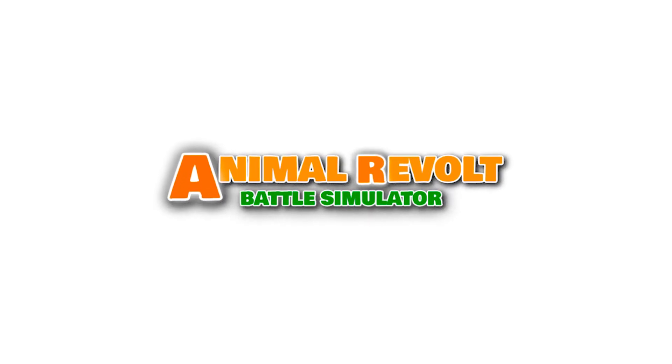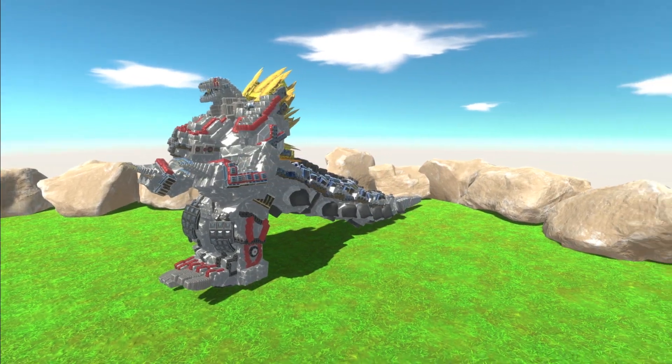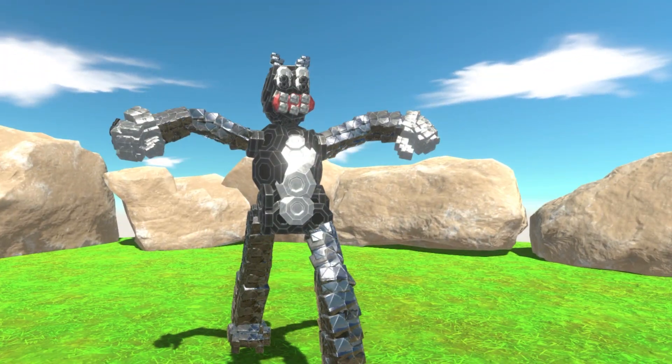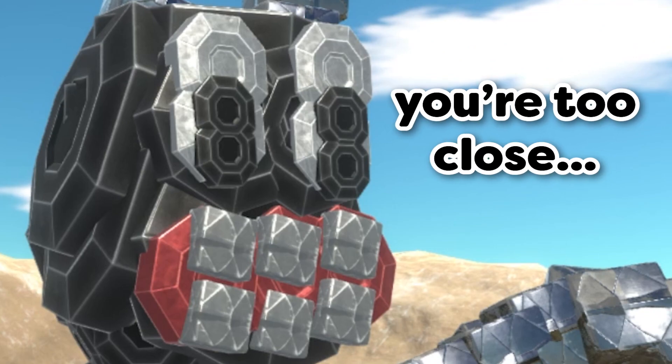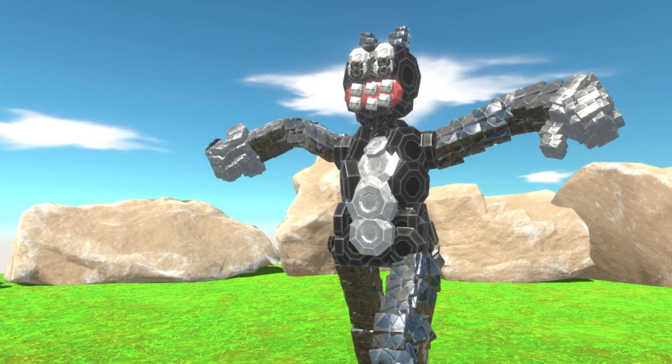Cartoon Cat has come to Animal Evil Battle Simulator, as well as many other units from crazy Mechagodzillas to things I don't even know. Look at Cartoon Cat — he looks fantastic. Why does he have two sets of pupils? At the very least, they nailed the color scheme.